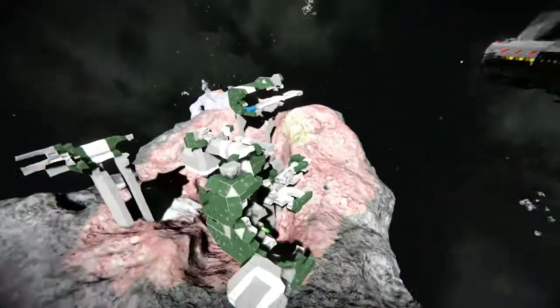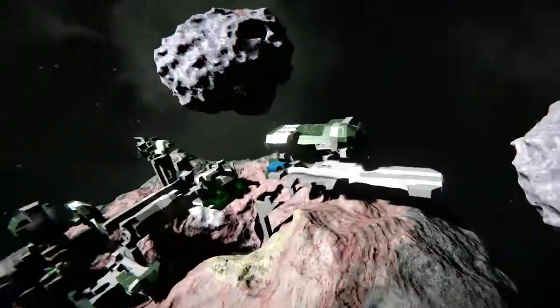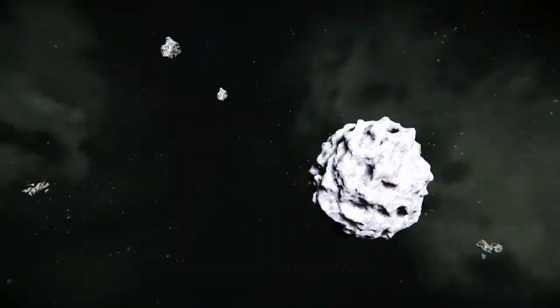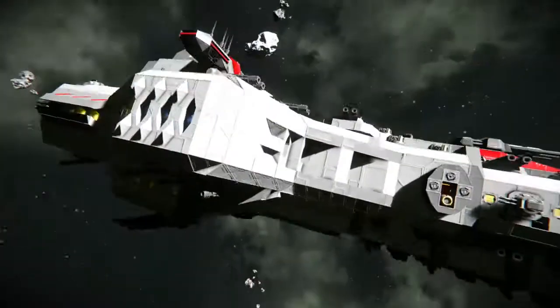I have already tested this against the green base — as you can see, it just ripped it apart. And then I had a red and blue ship. I don't know where I put them, but they're somewhere.